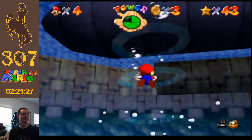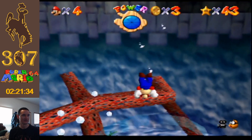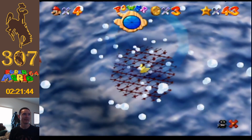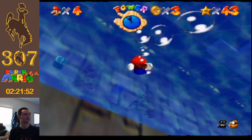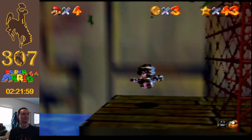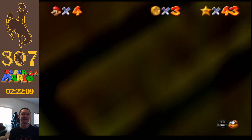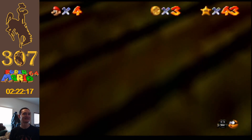I remember this now — see these rings, these concentric rings? I think we can get another star swimming down those, but we do need the metal cap. So here is what the metal cap does in the water — you very, very slowly sink to the bottom. And don't you love this camera? I have no idea where I am.